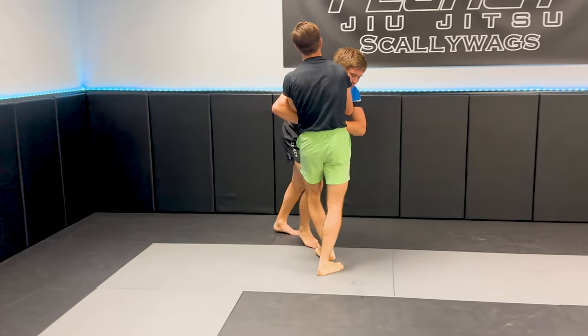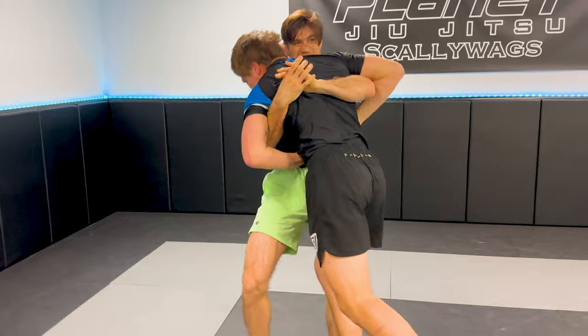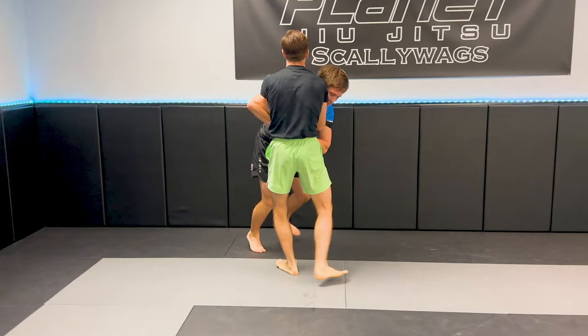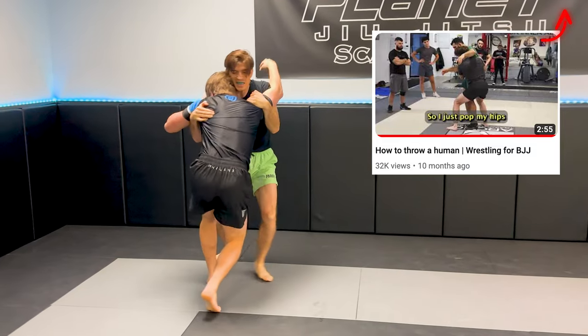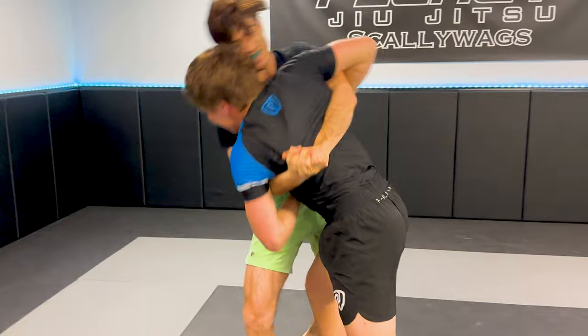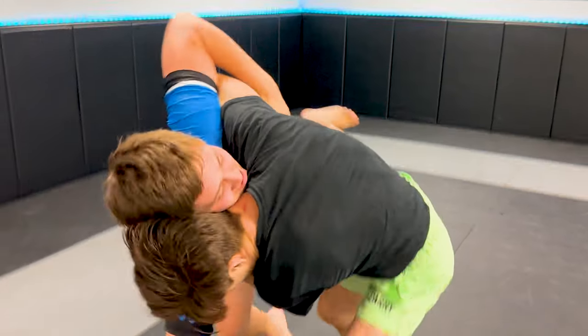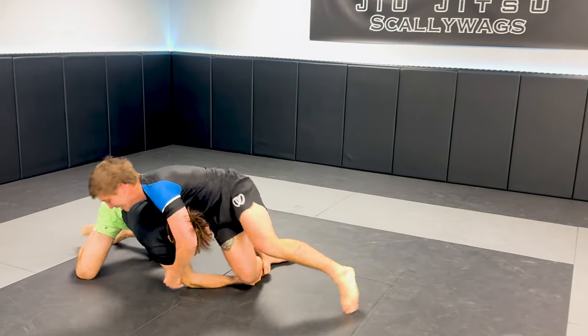When he doesn't get the double overhook throw, that allows me to cinch my underhooks deeper, connecting my hands, cutting an angle to the side body lock, popping my hips in, and throwing for the takedown. Even with a 30-pound weight advantage, if you know how to throw correctly by popping your hips in, you can get anybody within about 50 to 75 pounds of you off the ground. This is one of the best takedowns in Jiu-Jitsu because you land with the guard passed, connected chest to chest. It can be relatively easy to scramble out of single legs in Jiu-Jitsu, so I really like the finishing mechanics of body locks.